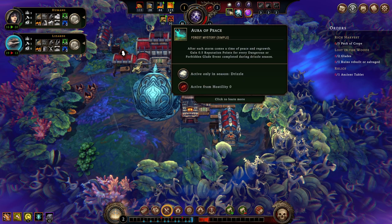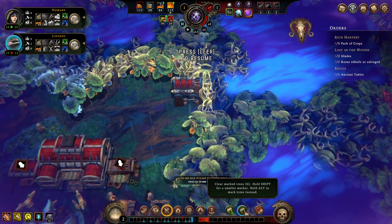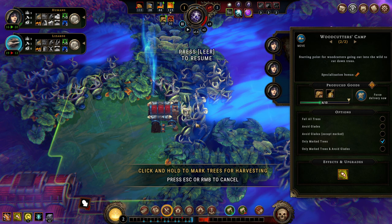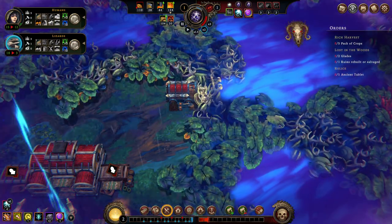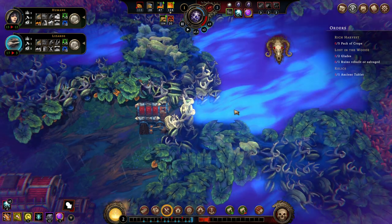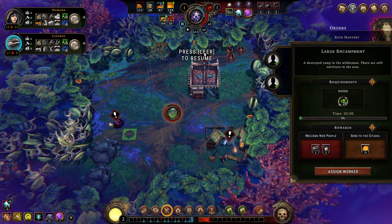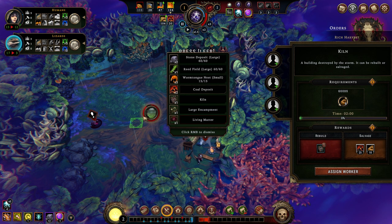Remember that we have that little bonus perk — whenever we manage to resolve a Glade event in the right season, we get bonus reputation. So let's try to achieve that. We're configuring this worker to fell only marked trees — hold down left shift to make a really small narrow gap. During storm season, we have nothing to do right now. I highly doubt that the hostility will be high enough to get us any problems after opening this glade. Remember, every opened glade raises hostility. What do we have here? A living matter event, a large encampment, and a kiln — holy moly, that's actually good.